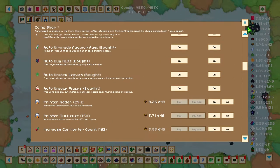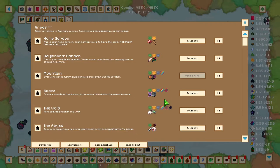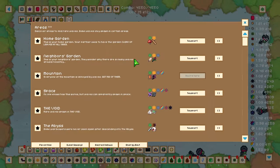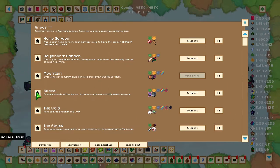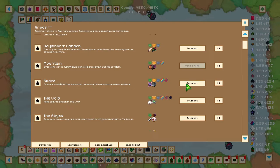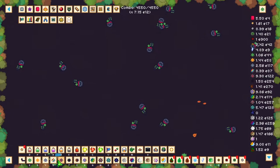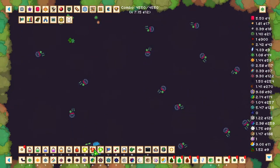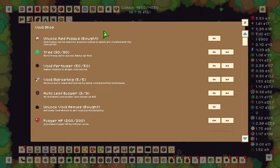After that, go back to the areas tab and once you have enough coins, unlock more areas to get more leaves. Once you've got up to void leaves, following the same process as the previous leaves, you'll want to unlock red flasks.